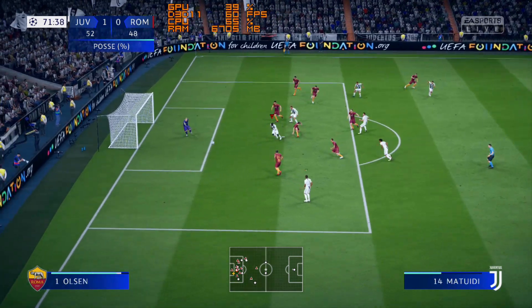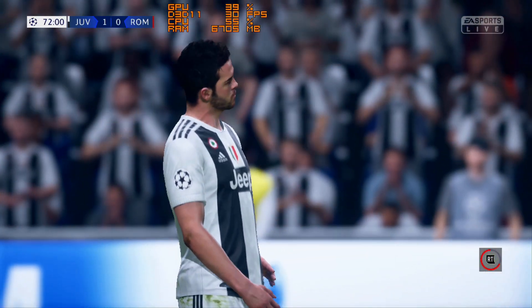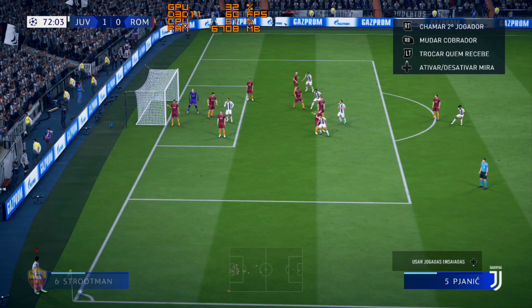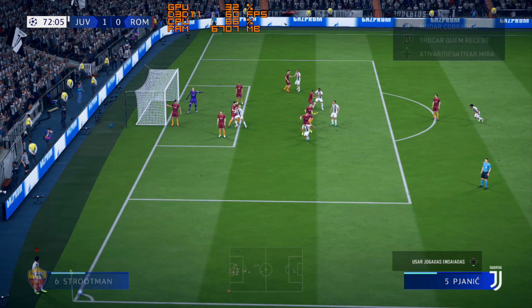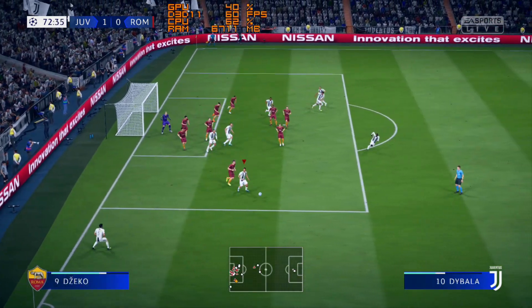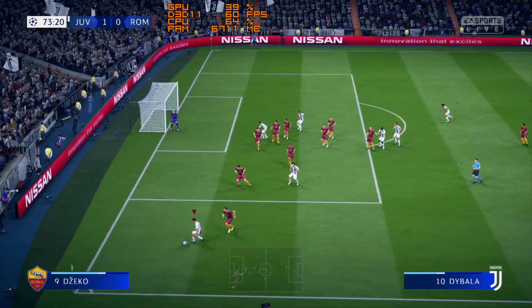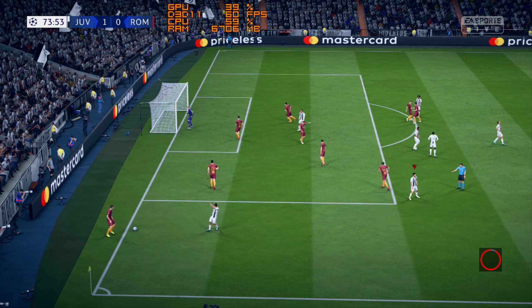Pjanic — a block from Kostas. They won't complain about having won the corner, and maybe an opportunity to increase their advantage. They've decided to take the corner short. The tackle — crisp and accurate.